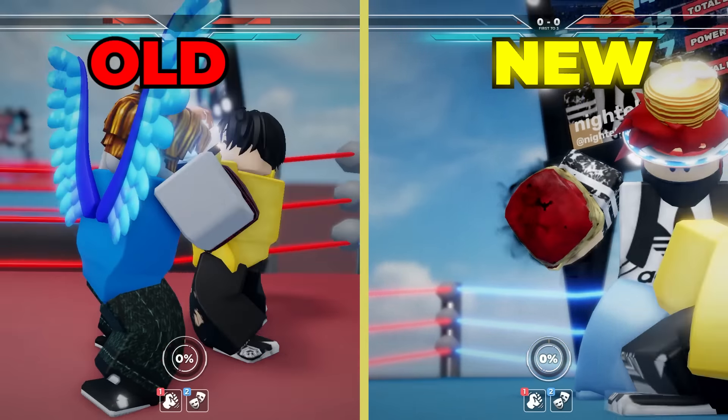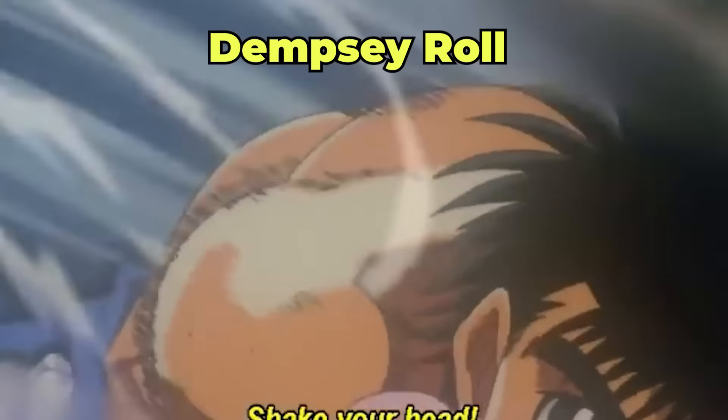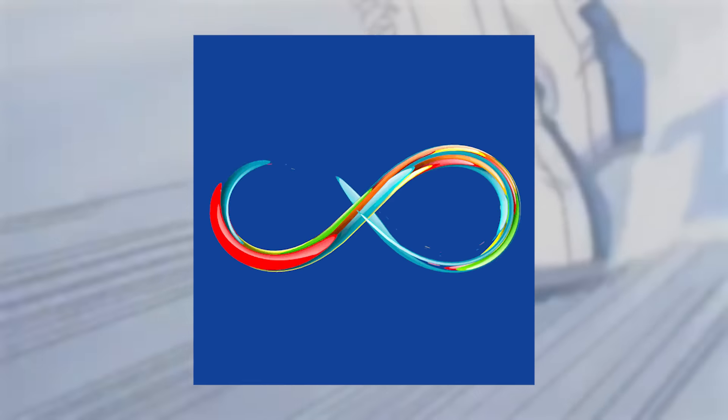The main thing that has changed about Ippo style is his new R ability titled Dempsey. Without going over the same things I did in the first video, Ippo's main tool is his Dempsey Roll. Ippo lowers his stance to create balance and begins to aggressively weave his body in a pattern similar to the shape of an infinity symbol. Ippo then fires a series of rapidly executed punches from both left and right angles whilst continuing his bobbing and weaving. This is precisely what the new R ability does.